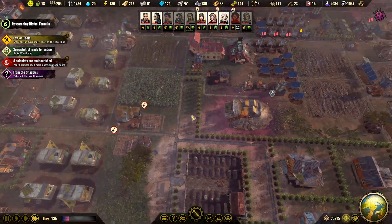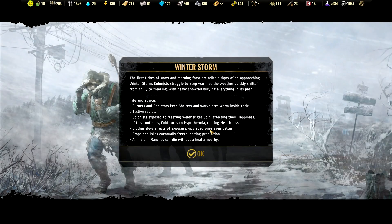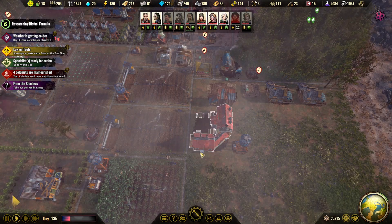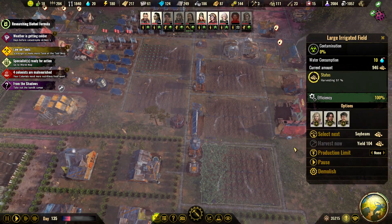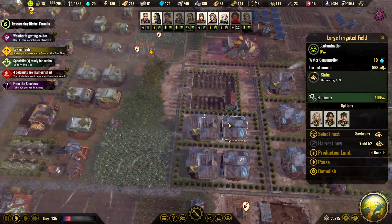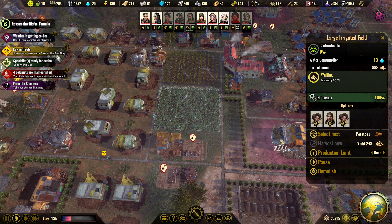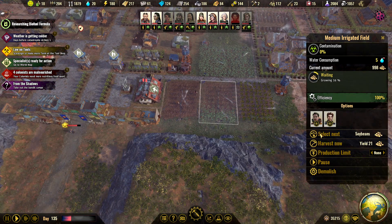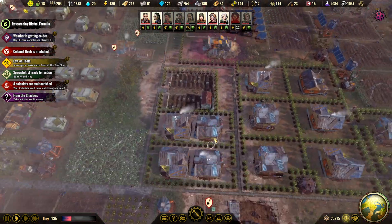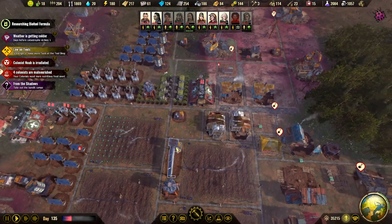Look at the food — it's almost up to 2,000. And another winter storm. Harvest. Okay, you are already harvesting. Yeah, I could stop these guys but let them work — we have enough carriers.